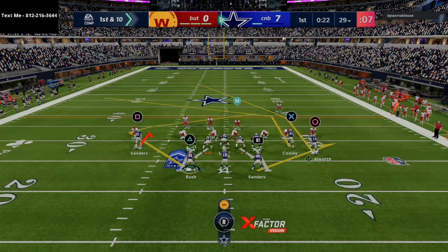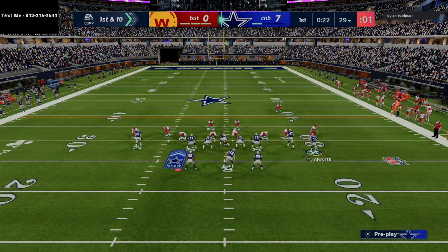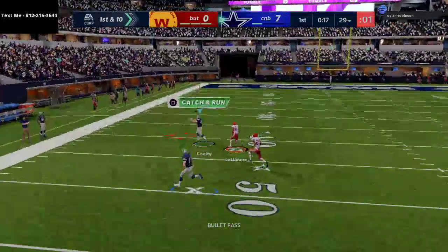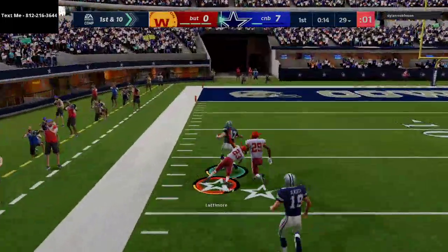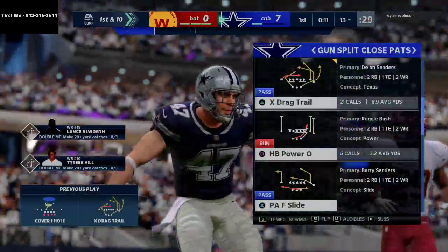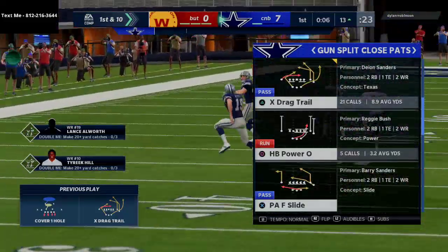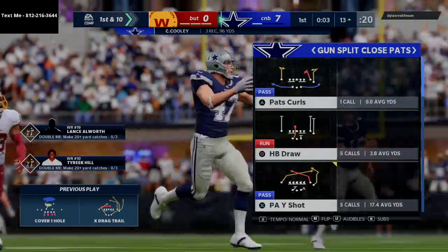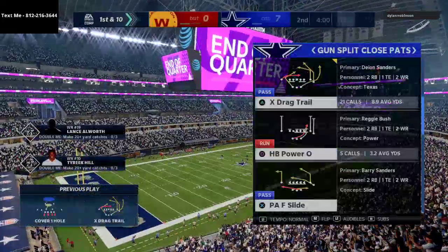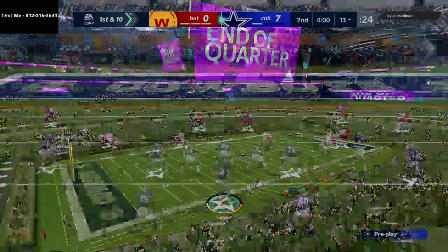We're going to do some simple things here - we get the crosser, we got the post. He's going to go man-to-man coverage again, and I think Chris Cooley is going to beat Lattimore again over the top. That's why Chris Cooley is in my opinion the best tight end in the game when tight ends get over 90 route running. They get different types of routes - specifically this crossing route that is really effective for beating man-to-man, and it also does really well against zone coverage. So you can use that as well.